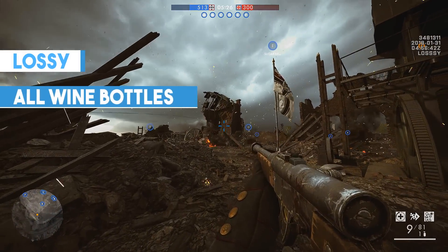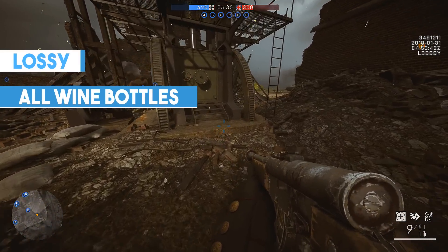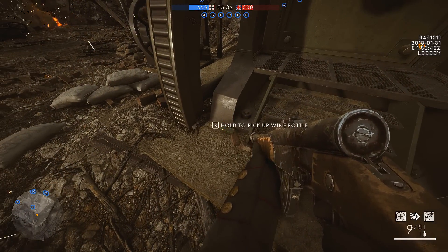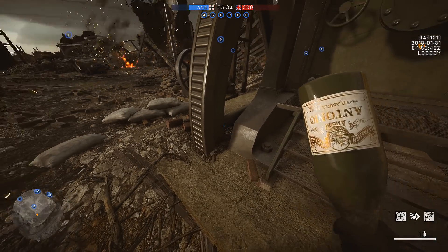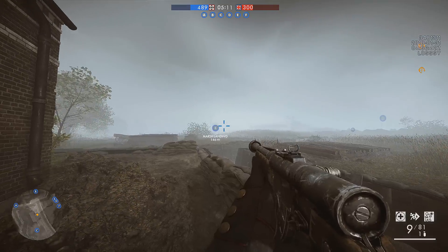Hey there lads, my name is Lassie. One of the new melee weapons coming with the Apocalypse DLC is a smashed wine bottle. It plays like any other melee weapon in Battlefield 1, but it is unlocked in a slightly different way.